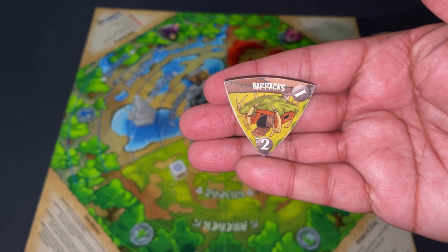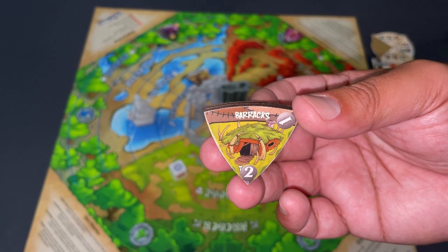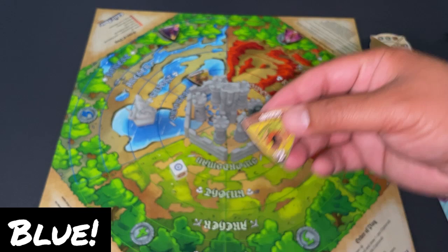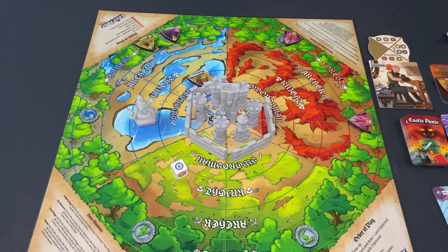I'm going to keep that error in the video to articulate that when you play the combined game with all expansions, there's a lot to track. The Barracks is actually an encampment from the Enders of War expansion — a permanent feature of the land. The first monster drawn each turn will appear in the forest at the arc where I placed it. Every first monster each turn is going to be funneled toward green, which is problematic because I have that fire token there. Correction noted — onto the next turn.